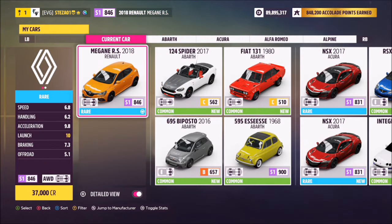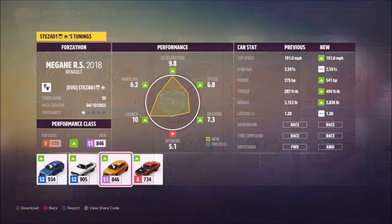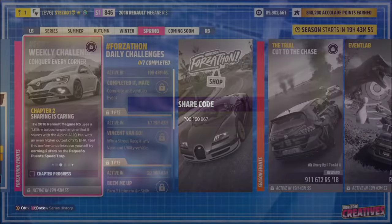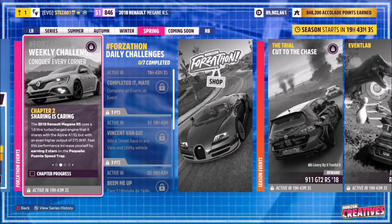This is a 2018 Renault Megane RS and it will set you back 37,000 credits from the auto show, so it's nice and cheap. I've also created a tune for you guys to use — the share code is 706150867 — and hopefully it should help you out with a few of these challenges.